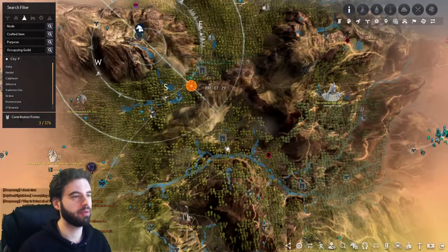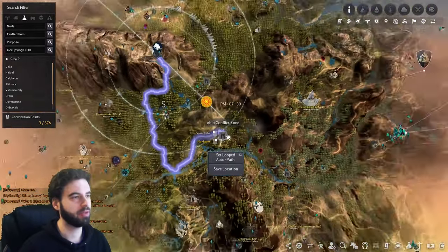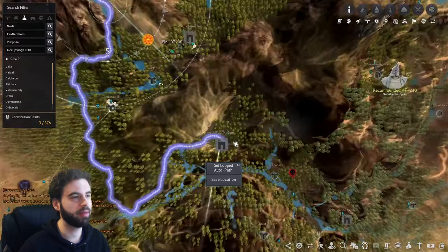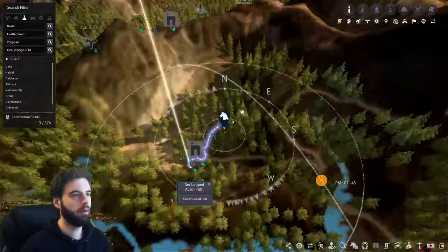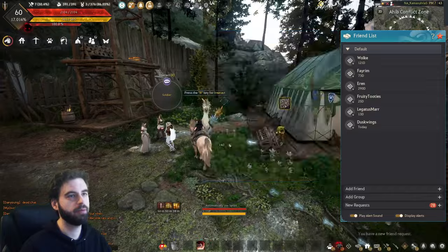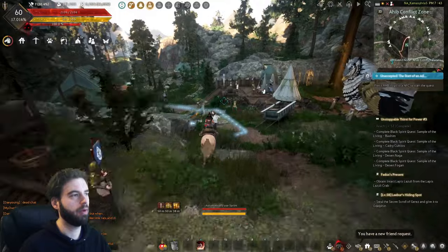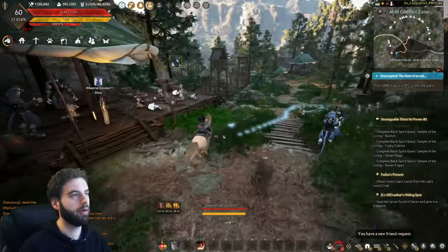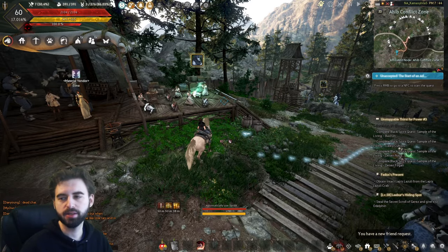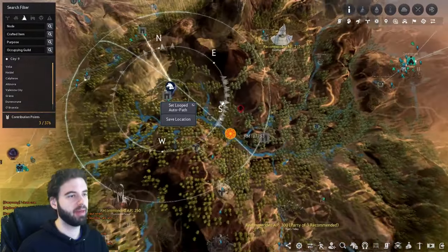The next location we are heading to is going to be the Ahib Conflict Zone. If you haven't explored Duvinkroon or the region before, this is where you need to head — keep clicking in this area until you see a path that looks like this. We have two quest lines that we can pick up here, both up at the top of the Ahib Conflict Zone. The first one is right here and the second one is right here. Play through these two quest lines — don't worry about the other ones — and that's another 6% EXP for literally doing nothing. It takes less than a minute to pick it up.